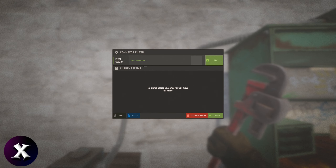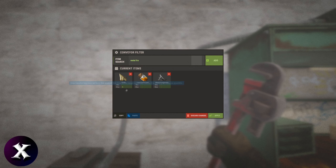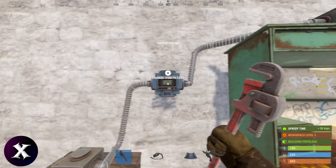Over here we want to change the item filter — we want cloth, low grade, and metal frags. We want to set the max to what it takes to make a syringe, which is 15 cloth, 10 low grade, and 10 metal frags. Now we need power.